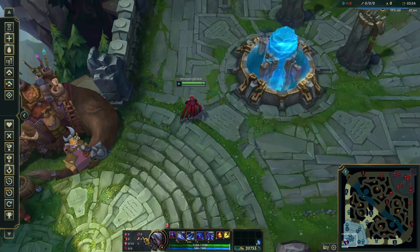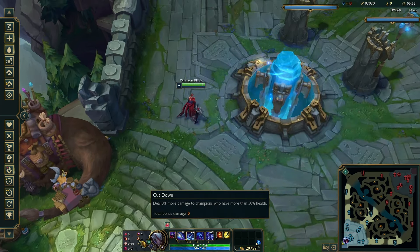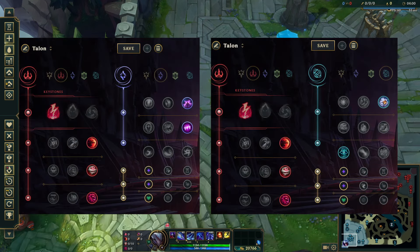I personally love going the Precision tree with Absorb Life and Cut Down as the secondary. However, the two most common secondary trees for Electrocute are Sorcery — most likely Nimbus Cloak with Absolute Focus — and the Inspiration tree with either Cashback and Cosmic Insight, or Magic Footwear with Cosmic Insight. Both are equally good.